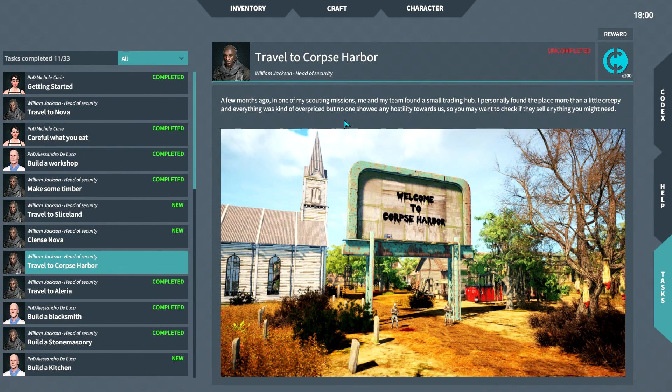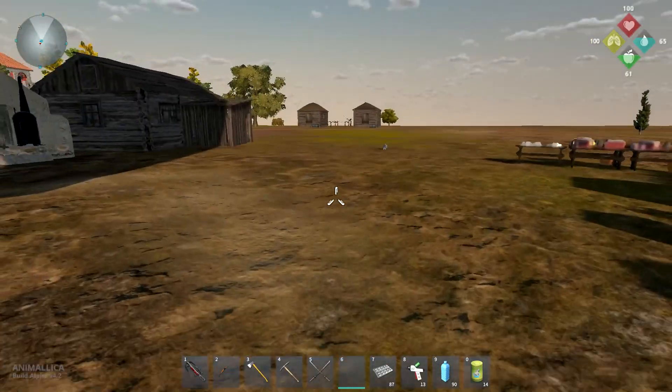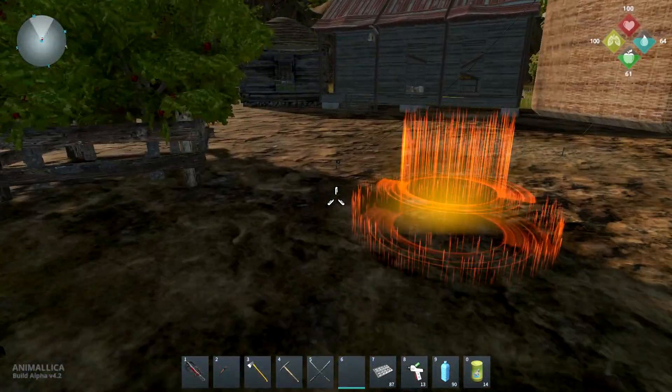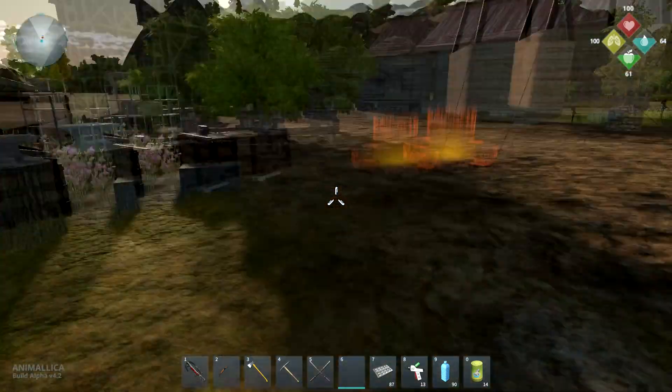I think we're going to read the one for Corpse Harbor because we're going to try and go there. 'A few months ago in one of my scouting missions, me and my team found a small trading hub. I personally found the place more than a little creepy and everything was kind of overpriced, but no one showed any hostility towards us. So you may want to check if they sell anything you might need.' So uncompleted, and we will get 100 of this special currency if we go there — so we're definitely going to go. But first let's head to Apache and see what Christmas presents they left for us this year. If you don't want to see that and you're going to play the game yourself, you should probably skip the next couple of minutes — just a little spoiler warning, even though my videos always have spoilers.